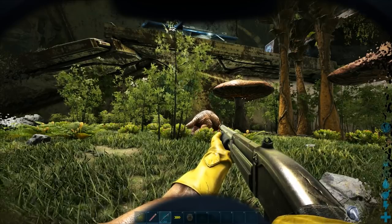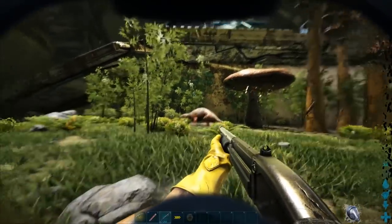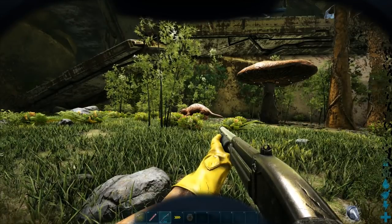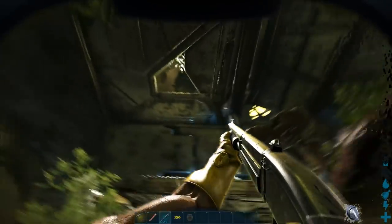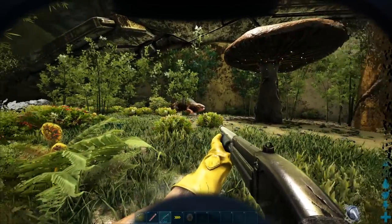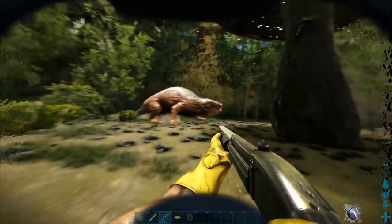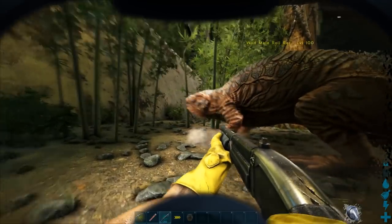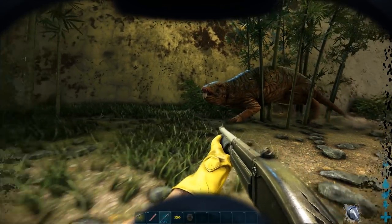The first thing we've got to talk about is where you're going to find them. If you've been playing Aberration for any amount of time, you probably know — Roll Rats are found in the Fertile Chamber. They're all over the place, very common and pretty easy to find. They're also docile; you can walk right up to one and it won't attack you. It's a nice, polite creature.